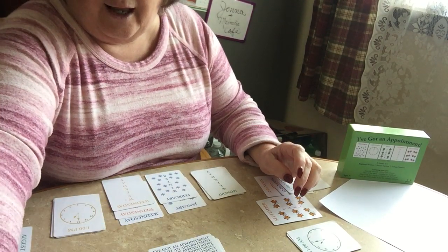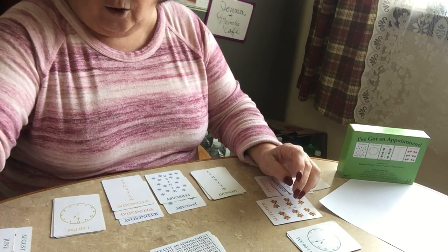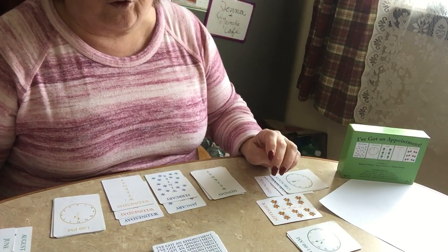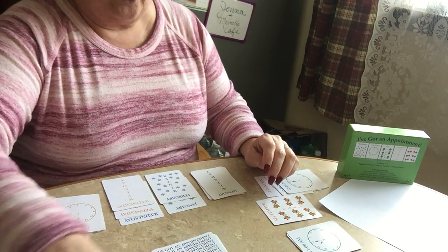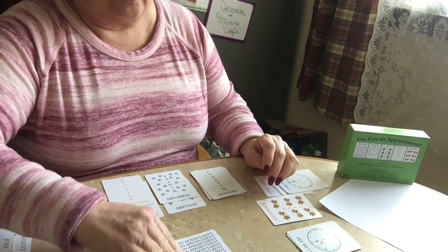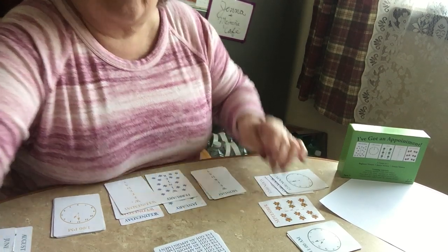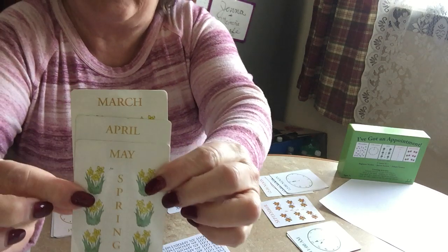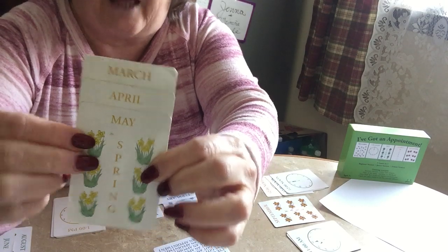March, April — goes there. Nine o'clock — I gave him nine o'clock. Tuesday — I'm drawing cards for other people, and that goes there. The person across from me needs a Tuesday and two more three o'clocks. May — that's done. March, April, May: this is a complete set because it's the three months within the spring season. So that's complete.